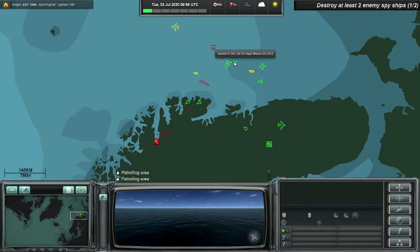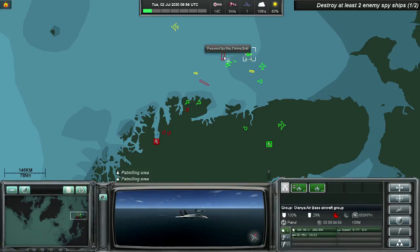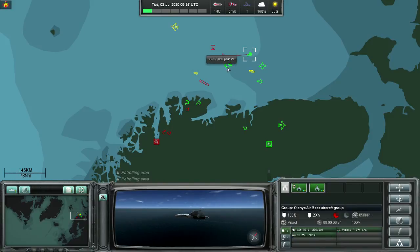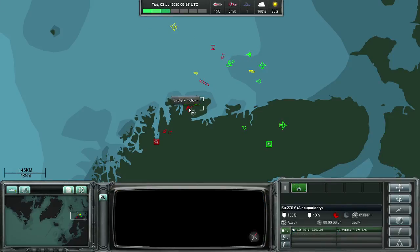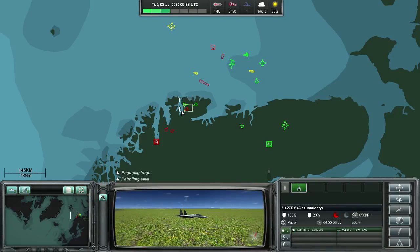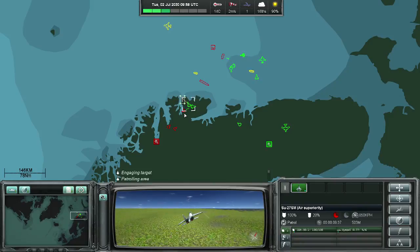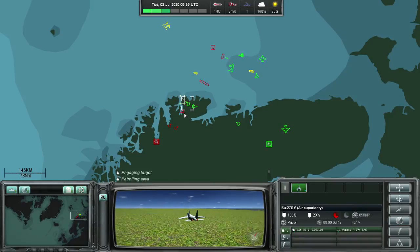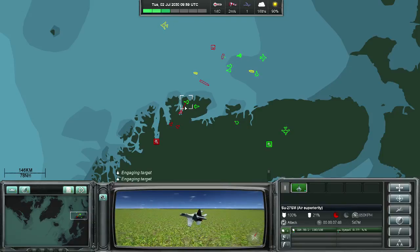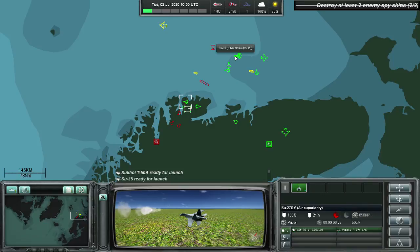This could be a bad day to be a spy. You may notice that the unnecessary second missile is picking up its own target — and lucky for us, it's the other spy ship. So we fire some more missiles and make sure that we win the air war down over the peninsula. The enemy has launched a number of other aircraft at us, but it will be way too late to save the spy ships. That's what it takes to win this scenario.